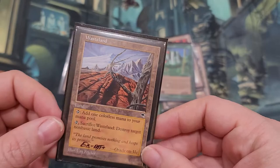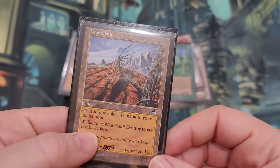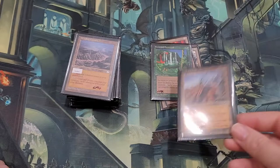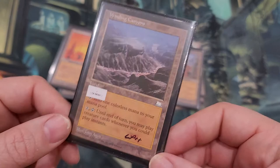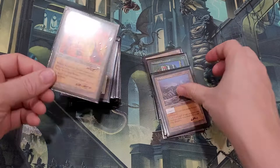I have a bunch of Wastelands already. This is not reserve list I believe, but it is the original printing — a classic card. It's got its uses: you can destroy someone's non-basic land. It's the original non-basic destroy land. One time before reprinting this card was up to over a hundred dollars; it's probably like thirty bucks now. Winding Canyons — you can add one colorless mana to your mana pool, or pay two until end of turn and you may play creature cards whenever you could play an instant, so you can play that on other people's turns. That's really useful.